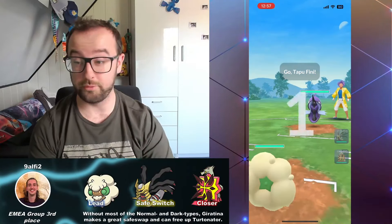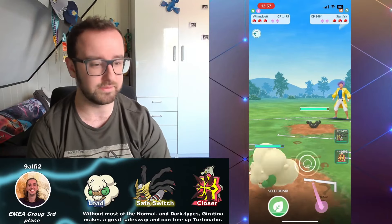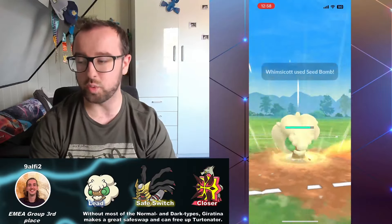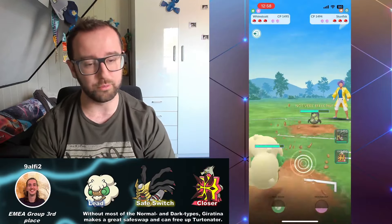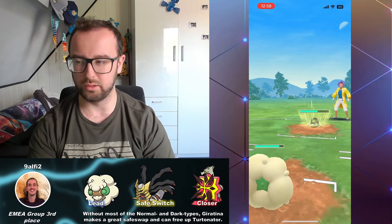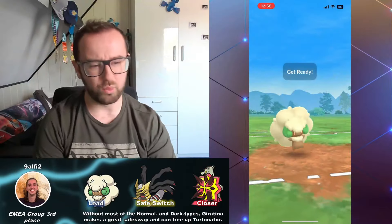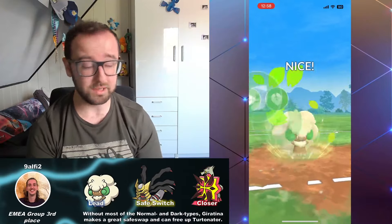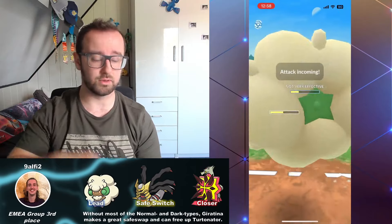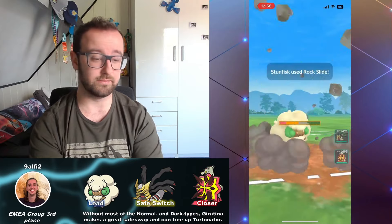Whimsicott into Tapufini — a tremendous lead, but my opponent has a pretty difficult safe switch, which is the Galarian Stunfisk. I don't really have an answer for this. I would say Turtonator is a nice swap-in here, just to avoid Tapufini, but not really — because I'll still lose the matchup when they get shields down, and then they just match my Giratina. So at this point I'm just going to stay in. I'm one Fairy Wind ahead, which might help me a little bit. Since the Fairy Wind buff, Whimsicott should win this in the zero-shield scenario, but it's not great.